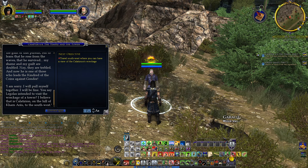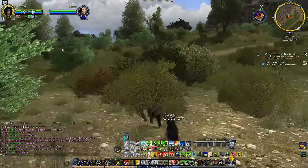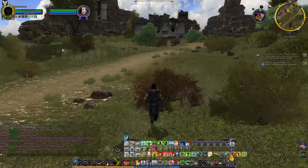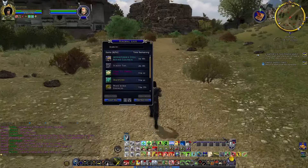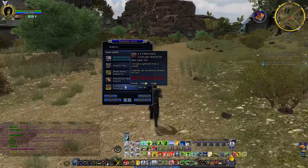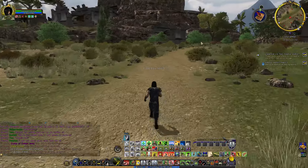You say Legolas intended to visit the wreckage of a tower? I believe that is Calatirion on the hill of Karnatax to the southwest. Please tell me Legolas is going to refresh my mind on this one. This confrontation between Sirgon and Belondor is building up to something, but this also served as a nice reminder for those who might have forgotten what Sirgon told us back in the Shield Isles. It's been a while. And the Lord of the Rings usually does this kind of reminders as well.